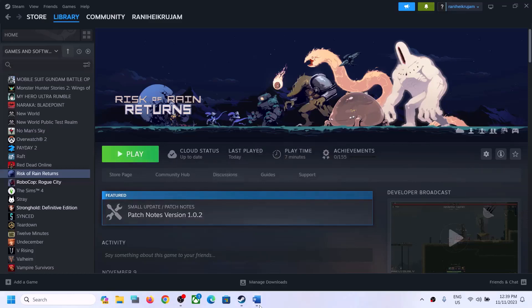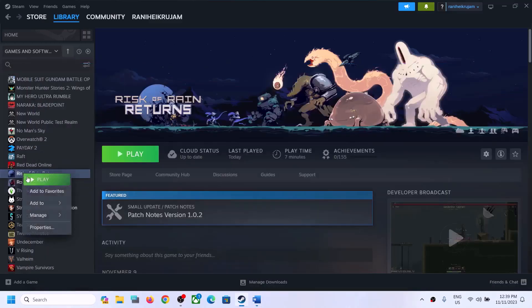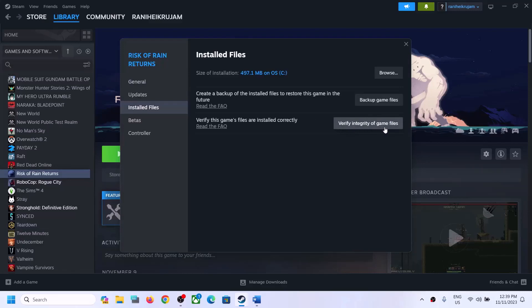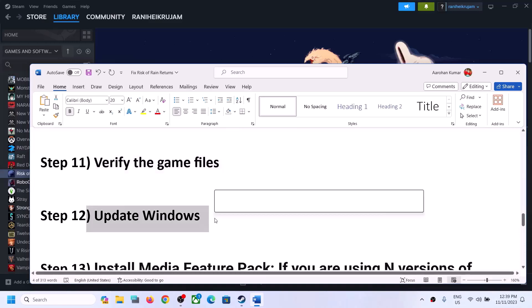The next step is to verify the game files. Right-click on the game in Steam, select Properties, go to Installed Files, and click 'Verify integrity of game files.' After the verification completes, launch the game.